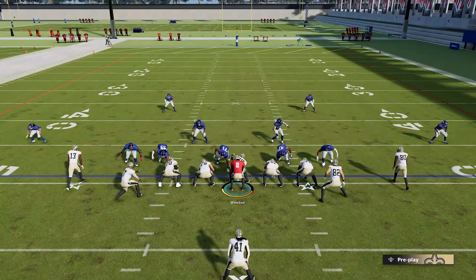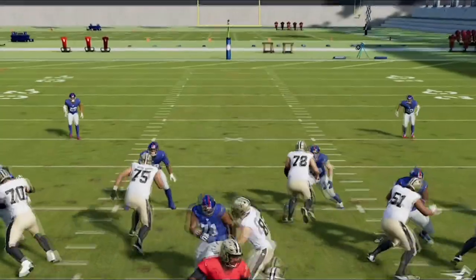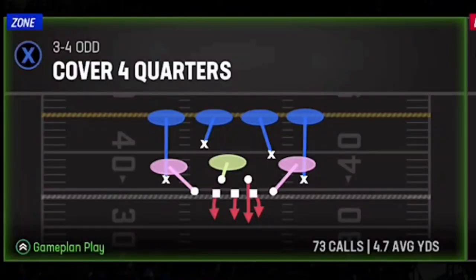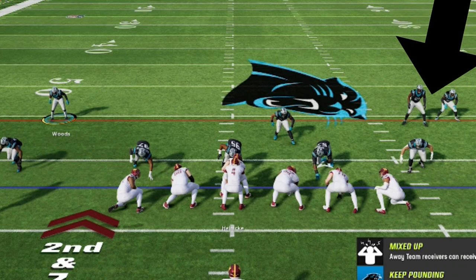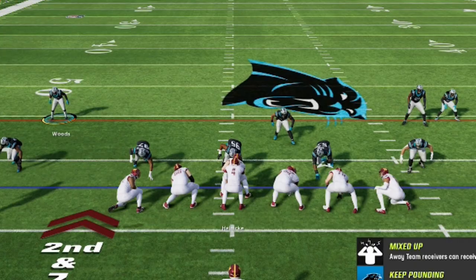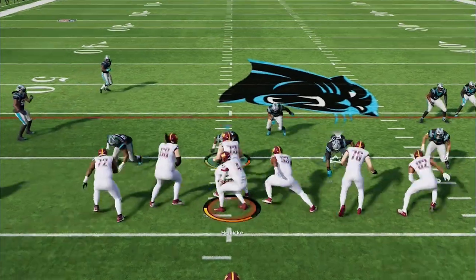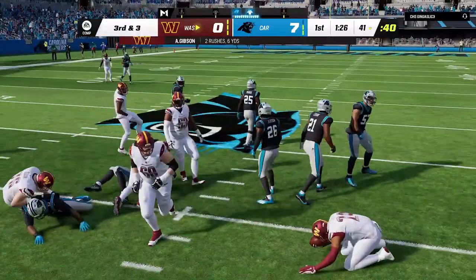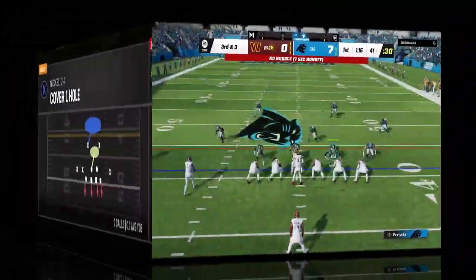Certain defenses like cover two man and zone are going to be weak against the run up the middle because the safeties drop back, while cover four quarters and cover four regular are better against the run up the middle because the safeties drop down and play the run. Cover four cornerbacks drop back outside though, making them weak against outside runs, which is the same thing as cover three.